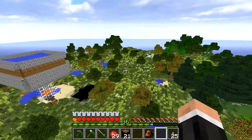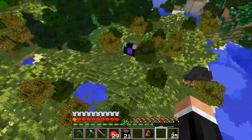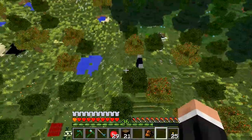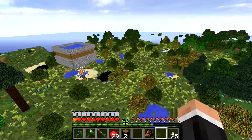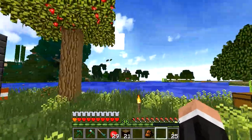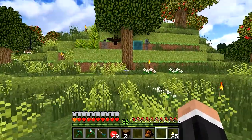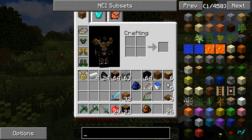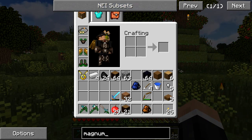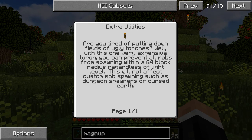That's something I need to do. Today what I'd really like to do is start working towards getting a Magnum Torch — I'm really tired of seeing loads of mobs around here. In case you don't know what a Magnum Torch is, it is one of these. You can prevent all mobs from spawning within a 64-block radius, which would be amazing.